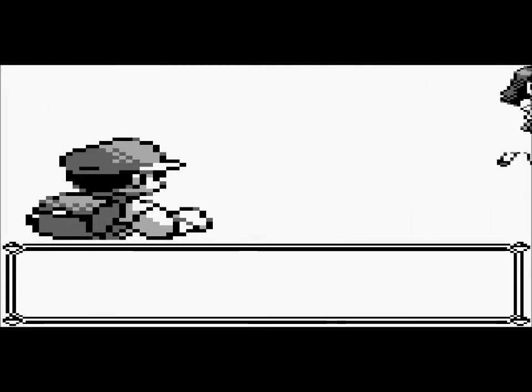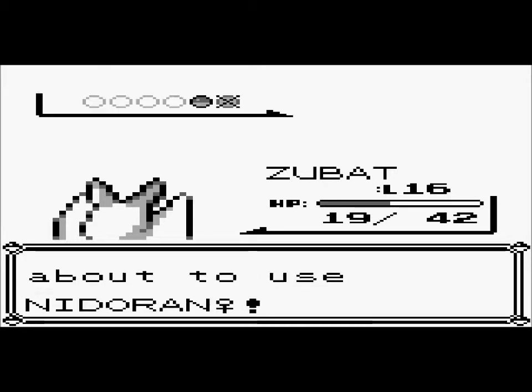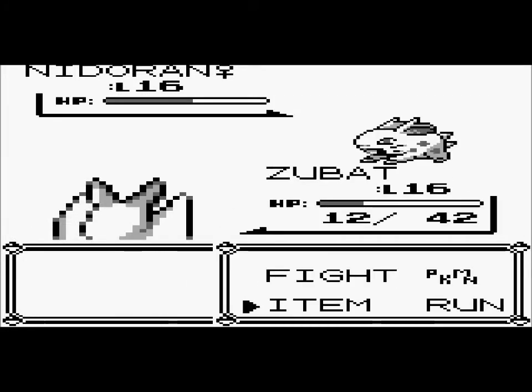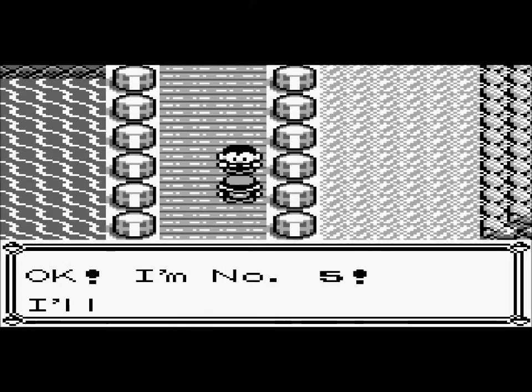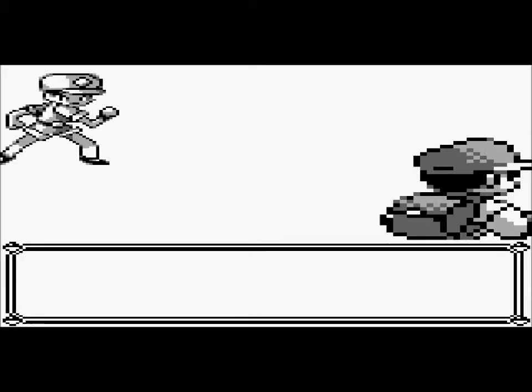Let's talk to this trainer. I'm not doing a walkthrough of White 2 — I'm just playing it for fun. You guys can suggest Pokemon for me to catch in White 2. In Black I got Snivy, so in White 2 I'm going to get Oshawott. And in HeartGold and SoulSilver I think the Nugget Bridge is kind of empty and the trainers are somewhere around that area.